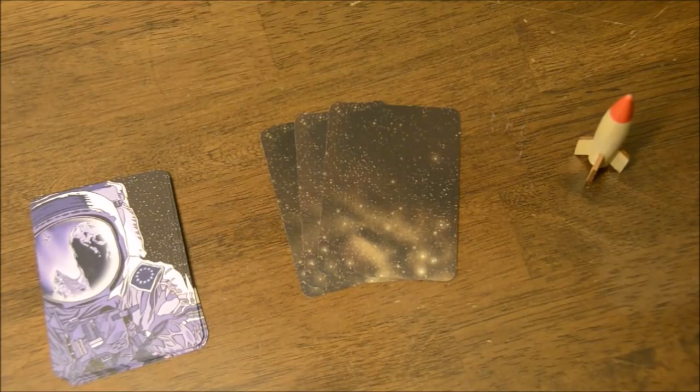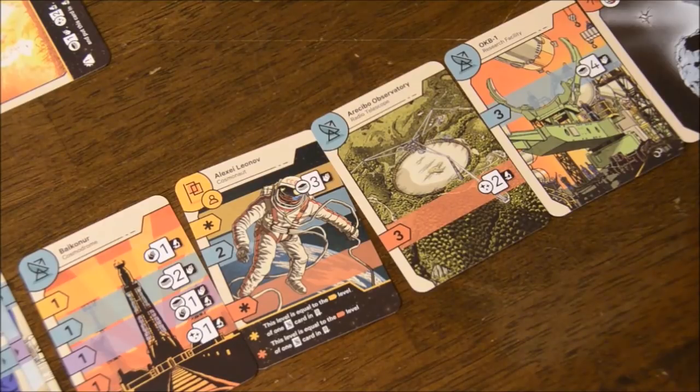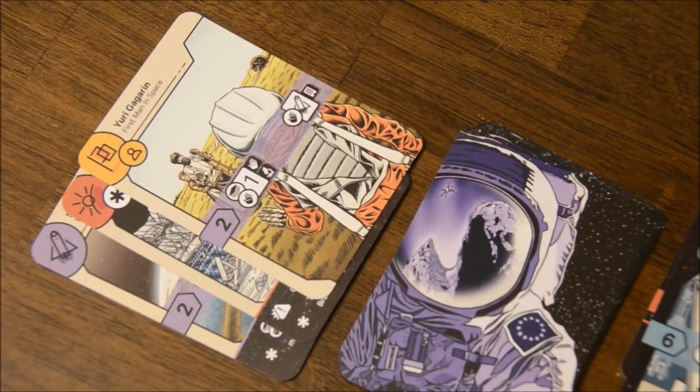Starting with the player who has the initiative marker, each player will draw three, four, or five cards from the deck respectively, so that people who are later in turn order get more cards. Players have two main personal play areas. The space agency is where you'll be playing control cards and space race cards. The laboratory is basically a holding tank for cards that couldn't find their way into the agency, though some abilities may let you move them there later. Cards in the laboratory will be worth points at the end.